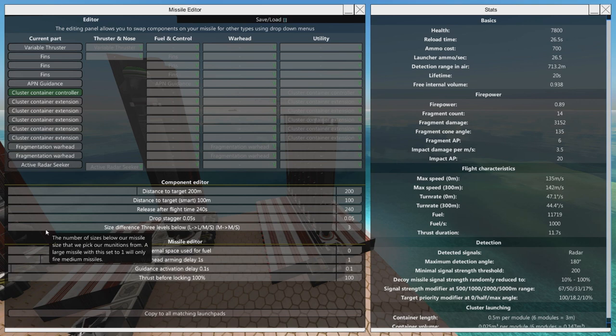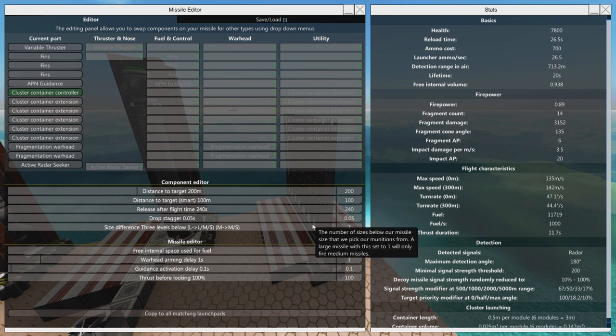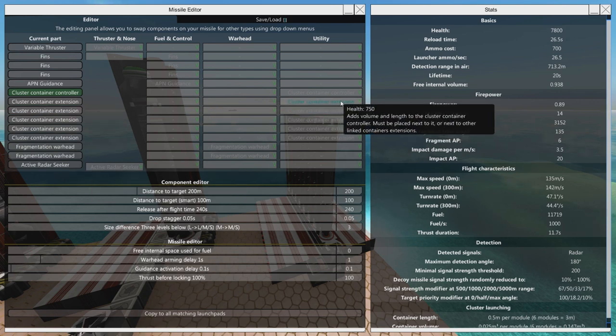The size difference can be three levels below, two levels, one level, or same level only — so you can apparently stuff large missiles inside large missiles, which is a little bit funky. The extension adds volume and length to the cluster container controller, and it must be placed next to it or next to other linked container extensions. The missile itself isn't really special apart from that.